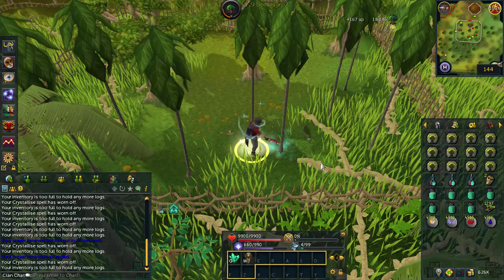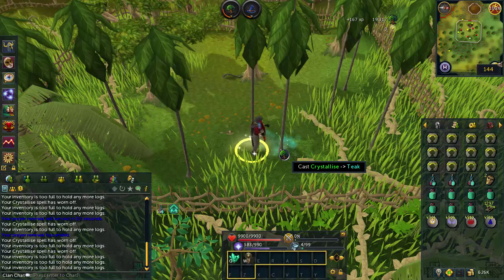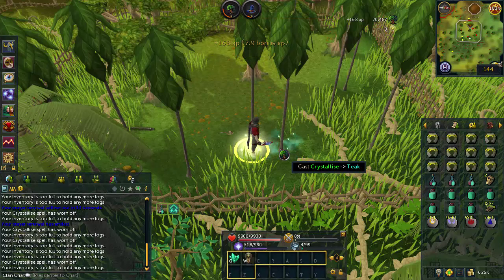The best way I can tell to train invention through woodcutting is by crystallizing teak trees — use crystallize with light form active and chop the teak trees. This is one of the fastest ways to train woodcutting in the game and it's also very good XP for your hatchets. It takes about 2 hours 15 minutes to get a dragon hatchet to level 10, or about 2 hours to get a crystal hatchet to level 10. However, most of you probably don't want to disassemble your crystal hatchet since it costs 4,000 dust to make a new one. The best approach is to use a crystal hatchet, do crystallize teak trees, and about every 4 hours siphon it at level 12 for a nice 460k invention XP drop.